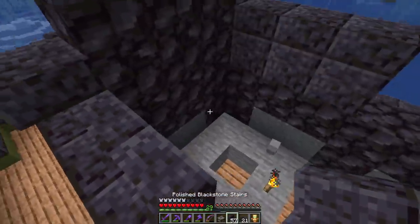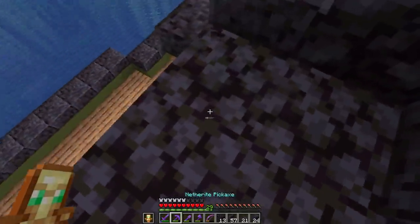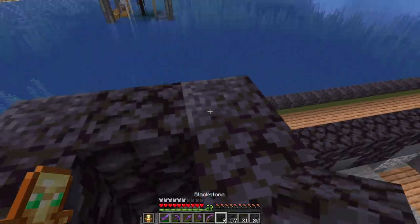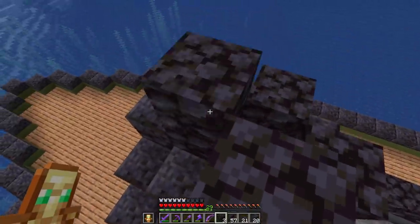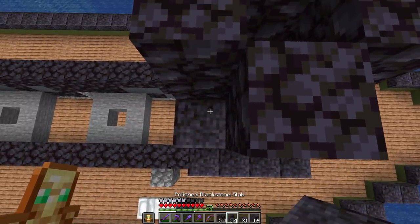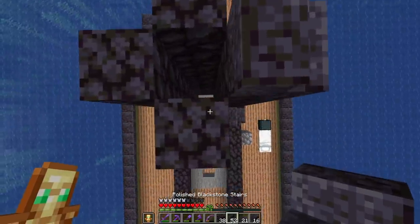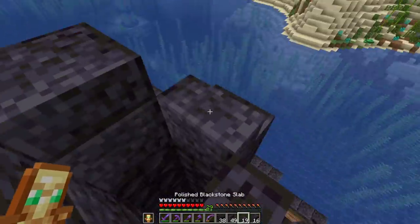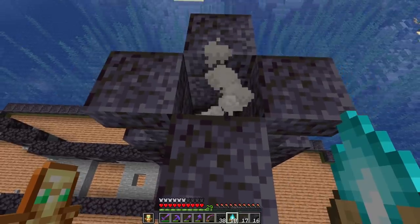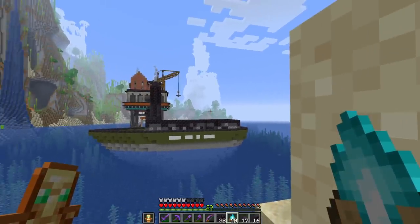Bringing in blackstone stairs going all the way around, then topping them off with slabs to add a little extra height and get that slight divot. On the front, stepping up with blackstone — slab and slab and another one up there — to help round out the front point and give more interest than just a flat shape. Using both regular blackstone and polished blackstone for shade variation, incorporating them into the corners to add height. Adding a soul fire campfire into each chimney so it looks like a spume of smoke coming out the top.